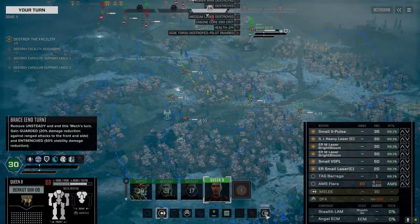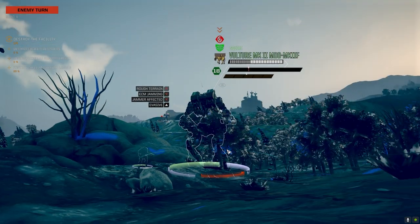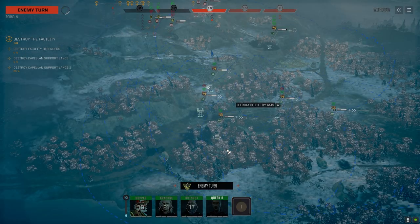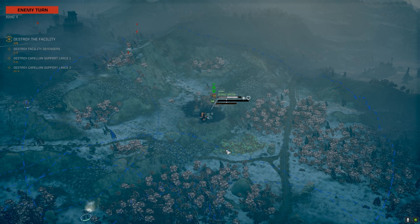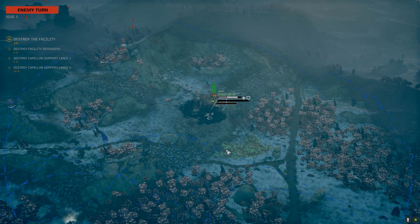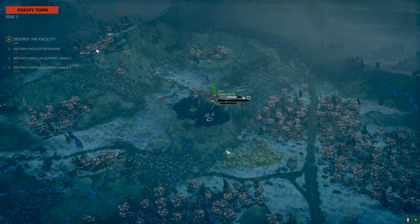Oh no — I thought I was clicking Jump, accidentally clicked something else. Taking major armor damage. Every time she takes serious damage it's because I do something stupid like that. Thanks for missing. She gets bonus initiative next turn if she's still standing. Damage minimal — as long as they spread it to different locations we're okay.